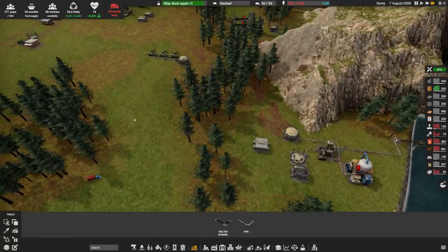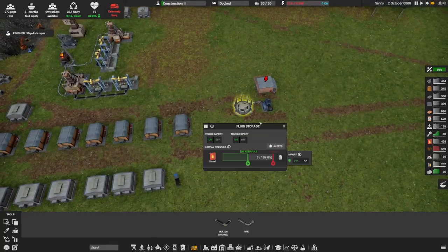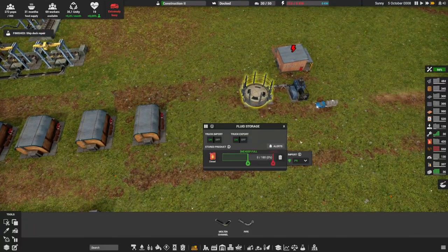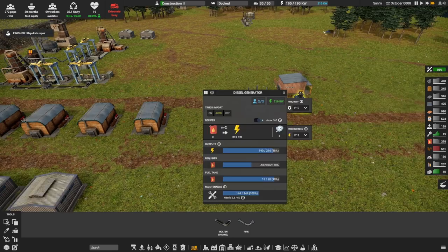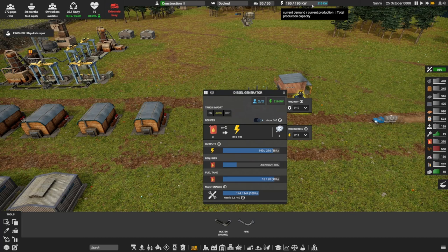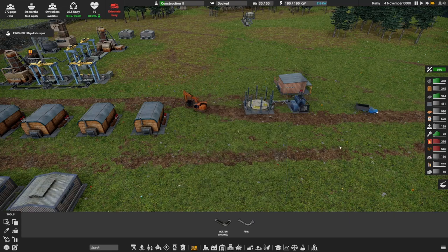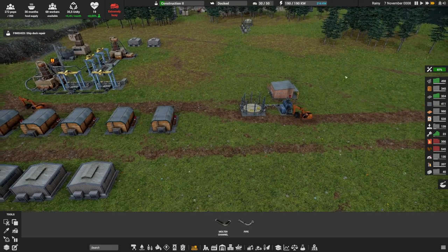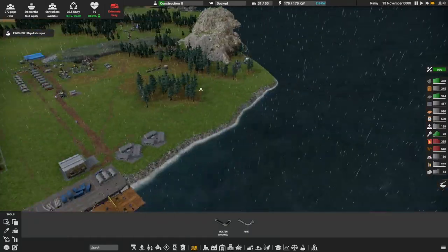I have fuel here, I just need a truck to get there. Can I put priority? Yes! It came — this is priority one. We are back. But it's good to see we're very close to maximum utilization at 88%, so soon we'll need a second power generator. There's not a lot of other things we can do in terms of electricity right now.